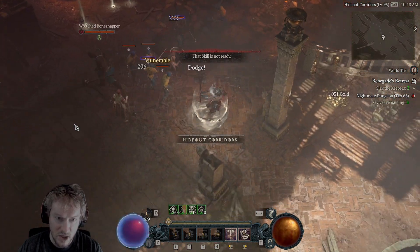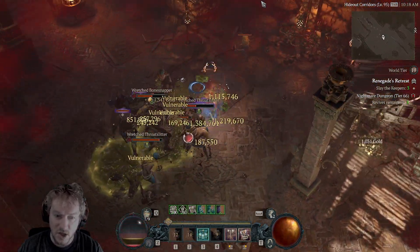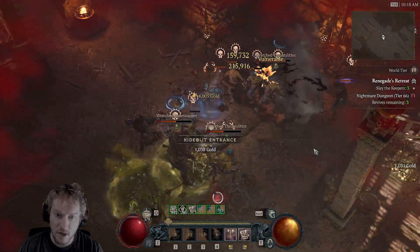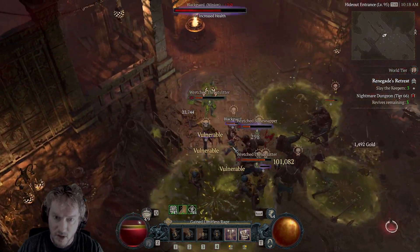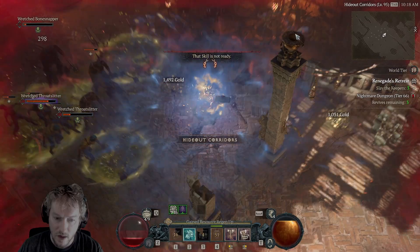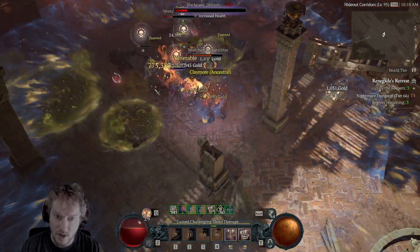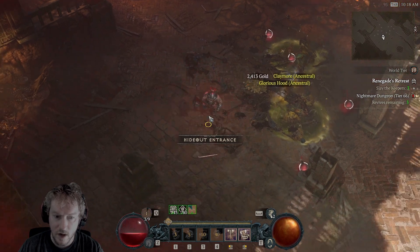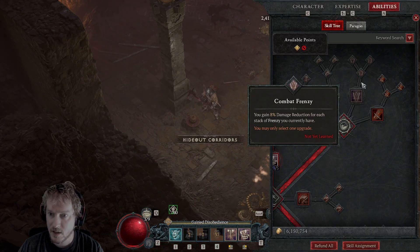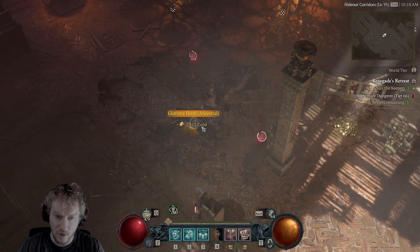One change I made that I definitely want to talk about is my Lunging Strike. I swapped it over to the version that causes enemies to bleed, and since it's my only source of bleeding, it actually helps a lot against bosses. When I get a single elite or boss, I can really chop them down, and I benefit from damage to bleeding enemies even though the bleed damage is low — it's just the fact that they're considered bleeding once I hit them.